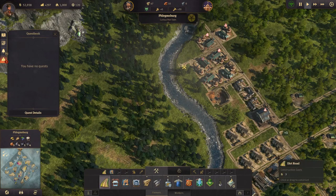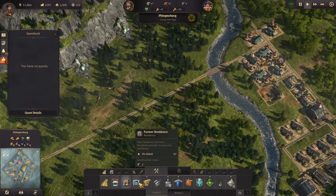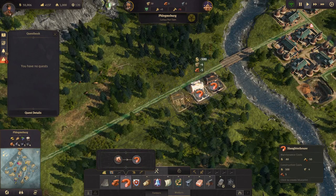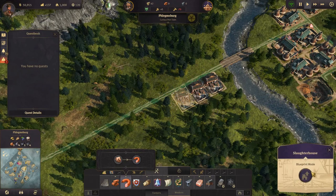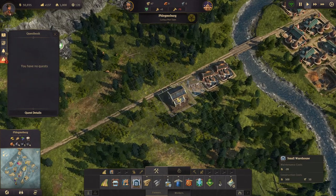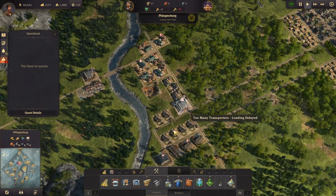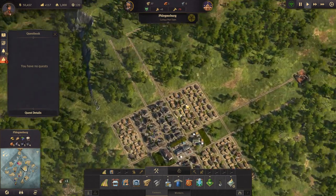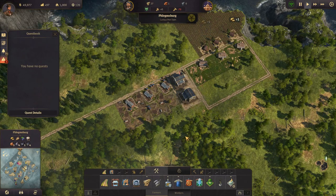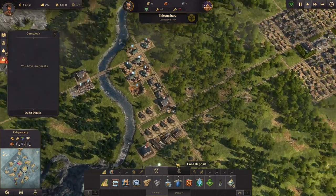Let's get a road going over here. That costs us 20 lumber but we have some, so that's fine. We'll place three sausage warehouses here. We don't have all the bricks for the third one yet but we will soon. We also need a warehouse over here which will help take the load off these two warehouses. And up here I think we need another warehouse as well, built right next to the first one, to help everything up here.